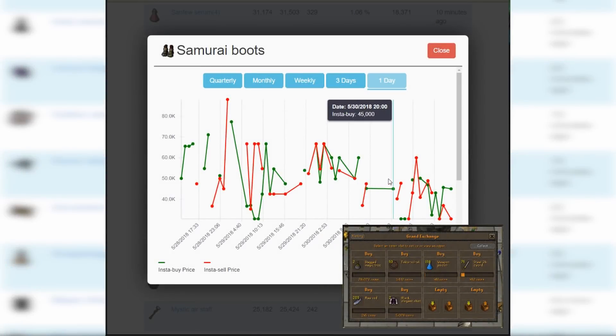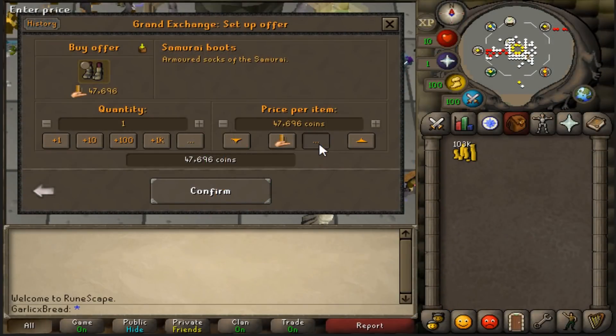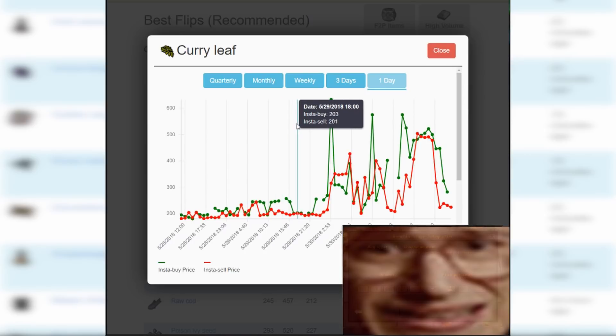So now I have 100k left over and two GE slots left to fill. I'm going to place an offer for Samurai Boots for 31k, hoping to sell them for around 50k. Since all of our flips so far have been pretty safe ones, I'm going to go for a risky one just to spice things up a bit — and yes, it's because I'm flipping Curry Leaves.